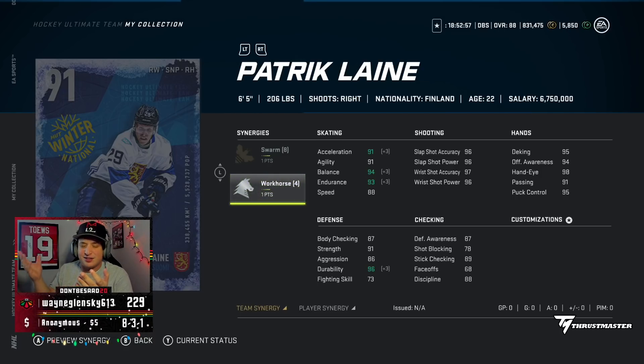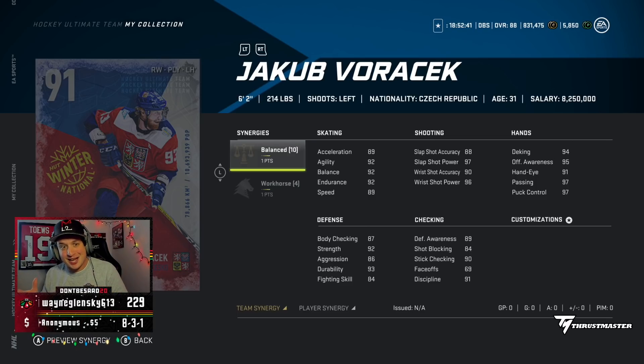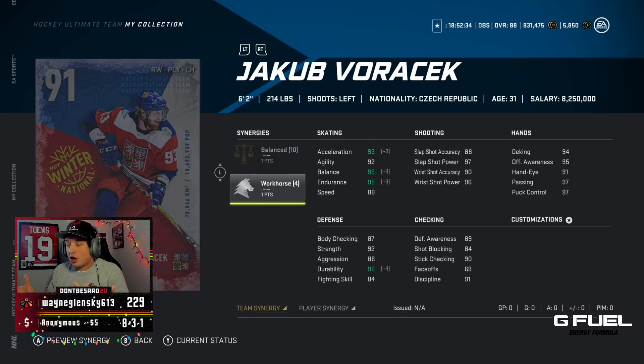Not terrible. Then obviously we have the Jacob Voracek — for some reason he also has Workhorse. I don't know why they'd give two master sets from the same event the same synergy, but here we are. It's pretty hard to activate Workhorse right now. You can get him up to 96 excel if you have Spark activated.